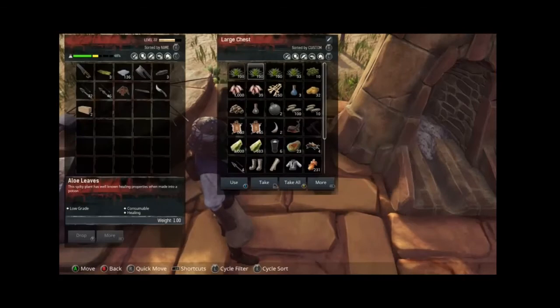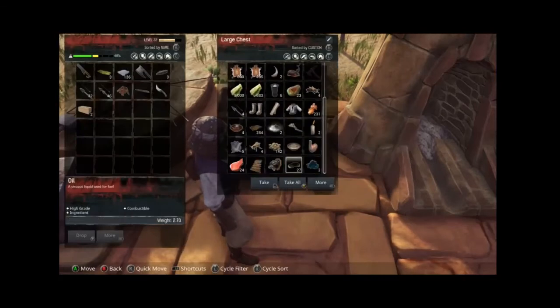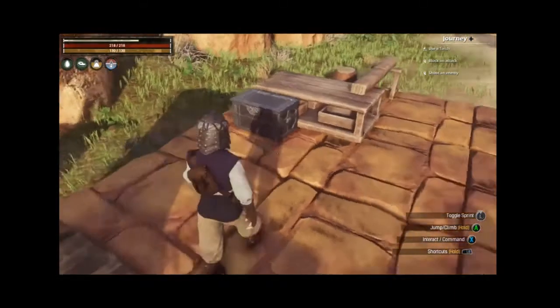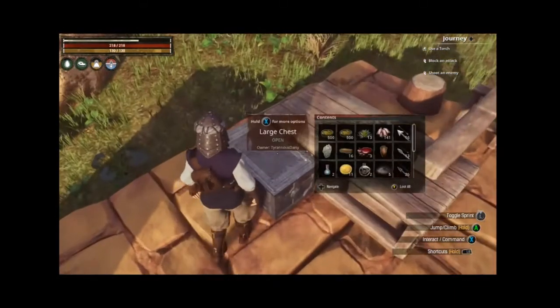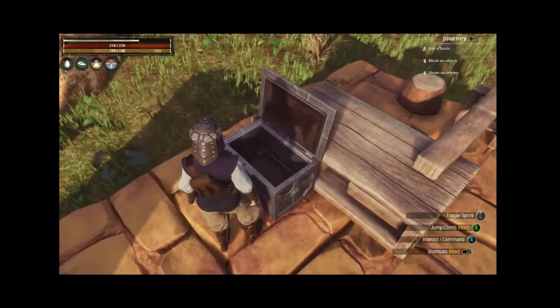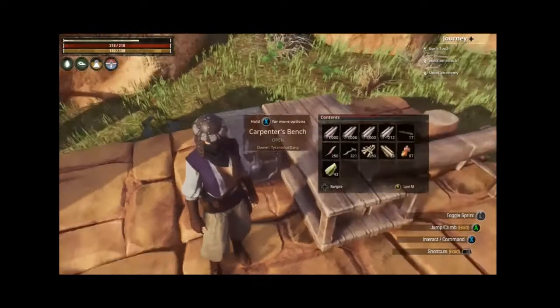I spent about four hours just farming last night, and I was lucky enough to get a level three bear and kill him. You won't believe what I got — alchemical base right from the beginning! That's what we like. And a ton of wood as well, seriously quite a lot.